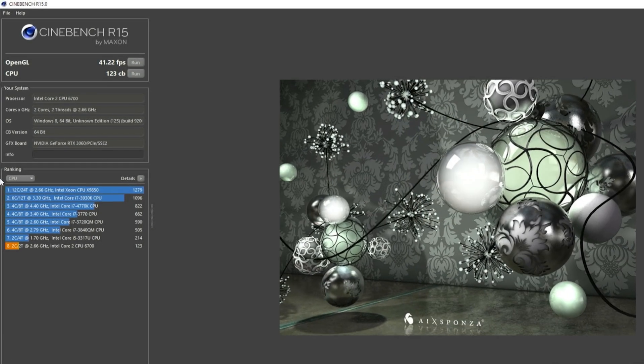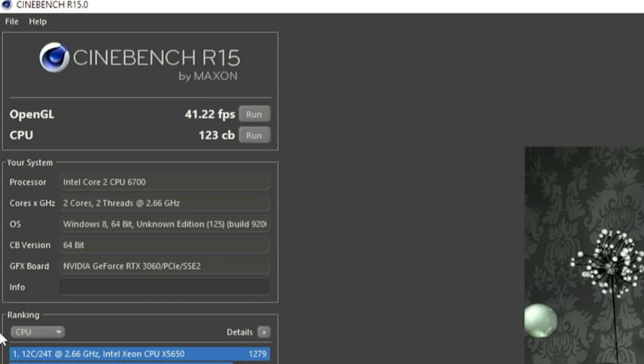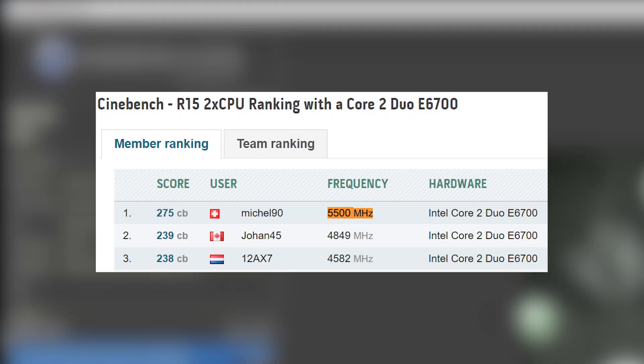The first actual test was Cinebench, just to make sure it was getting enough cooling and was on par with other systems. It got a score of 123cb, which seemed roughly on par with other tests, so its performance is generally normal. Also, how the heck did this guy get his running at 5.5GHz? That's insane and I want to do that.